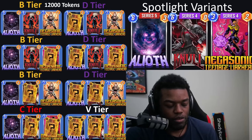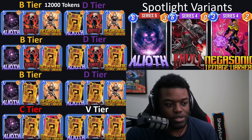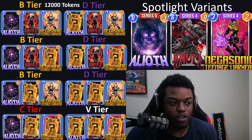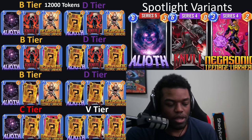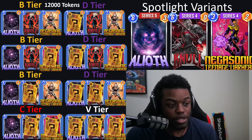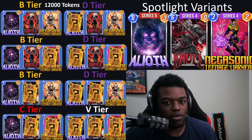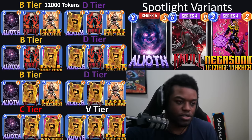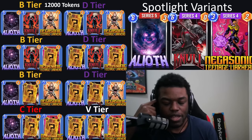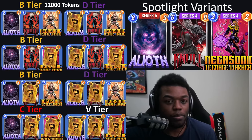The first spotlight of the month usually has three old cards instead of a new card and two old cards, so there are more permutations and more options. For this one it's Alioth. Now Alioth used to be omega broken, it got nerfed, but I would still say Alioth is very meta relevant. That's really the main importance — whether the card is meta relevant. I would say Alioth is still pretty meta relevant, so even though it got nerfed it's still a card you want to be picking up if you can.